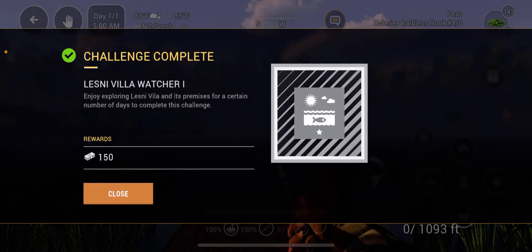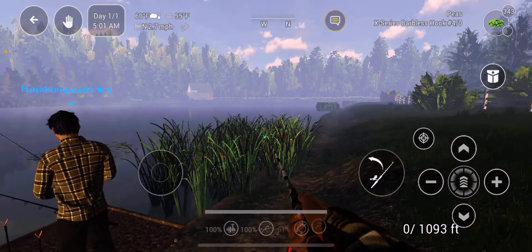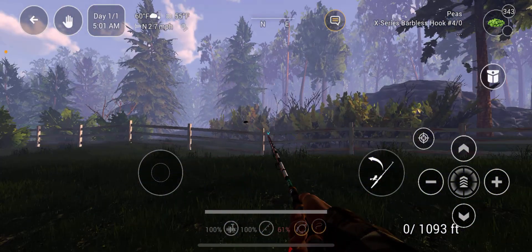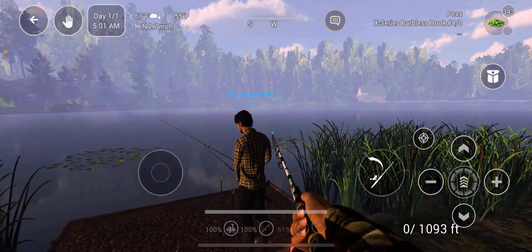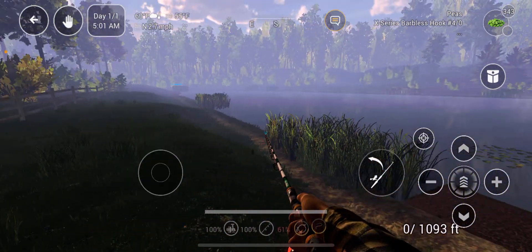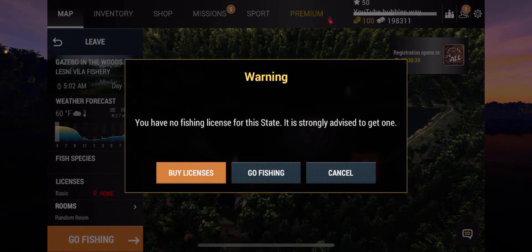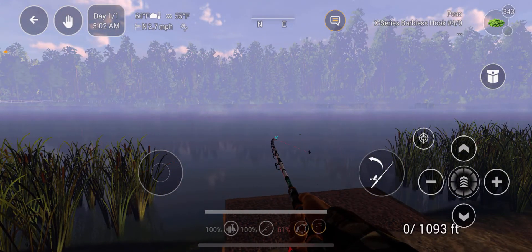So Lensey Villa — Watcher One, then Watcher Two, then Watcher Three will be 30 days at 150 cash. This is the first time fishing here on iOS. There are quite a few people around — there's one over there, a guy there. Let's move back away from him a little bit. There are a couple of different spots, so there might be other people around here as well.